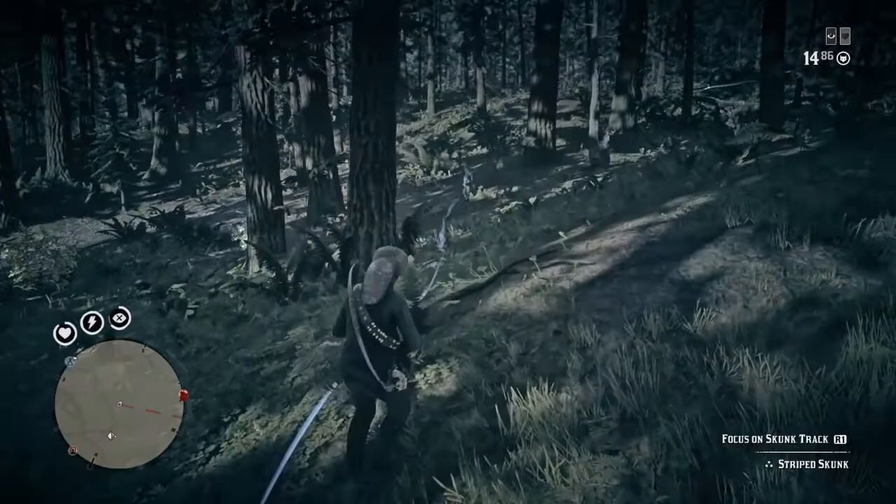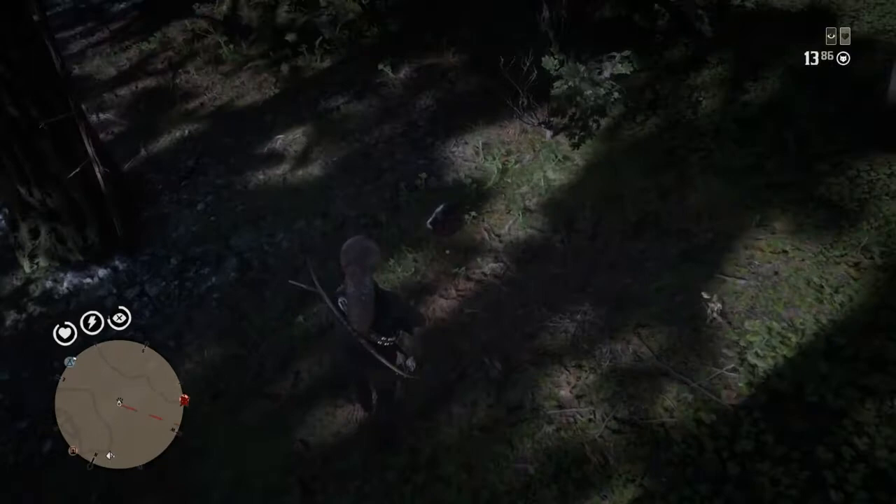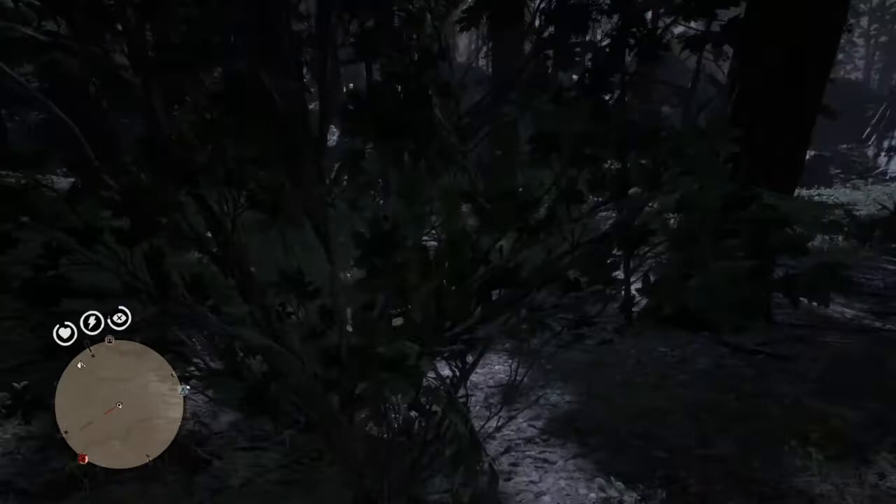You got to make sure that you have the right type of gun. If a certain animal needs an arrow, then you got to make sure you got a bow and arrow. Or if a certain animal needs a rifle, or a carbine repeater, or a varmint rifle — there are different ones. You got to make sure you have the right gun, because you can mess up the three stars.